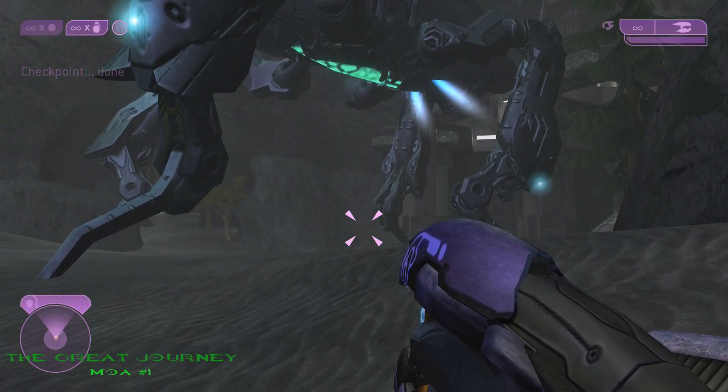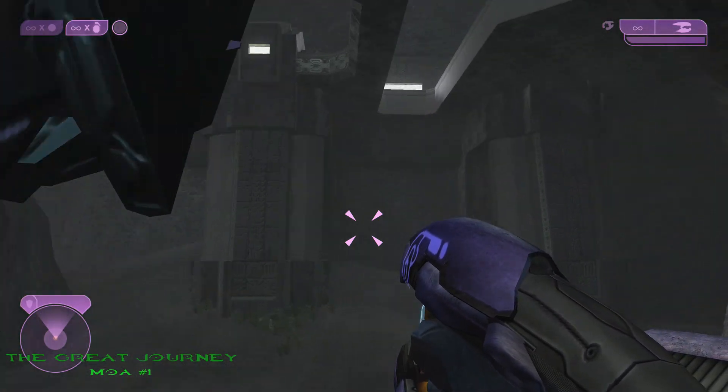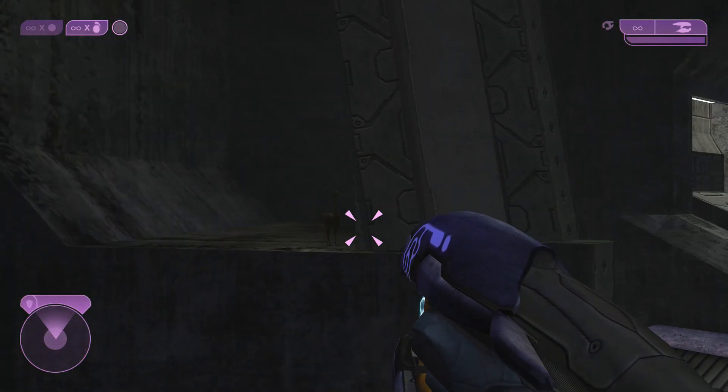The first MOA on The Great Journey is located right at the beginning. Once you arrive at the scarab station, look right below the platform and you'll see it right there on a ledge.